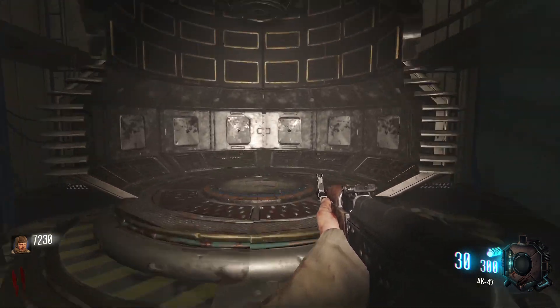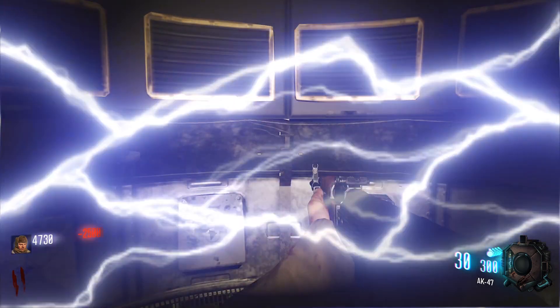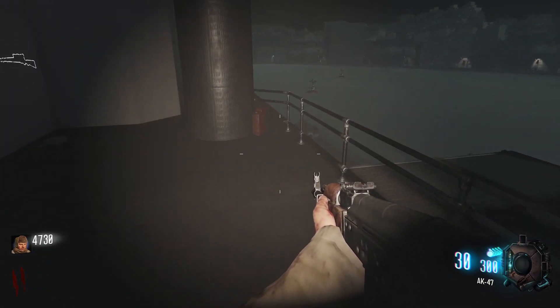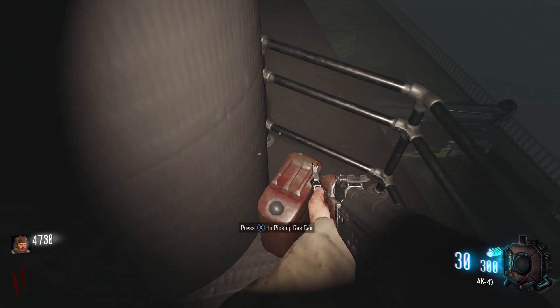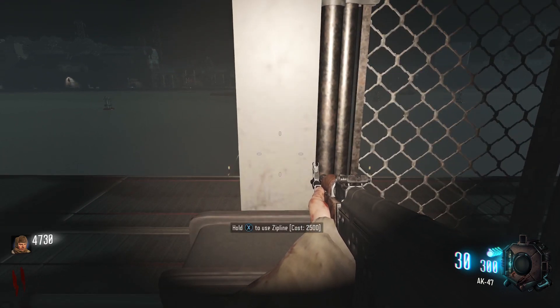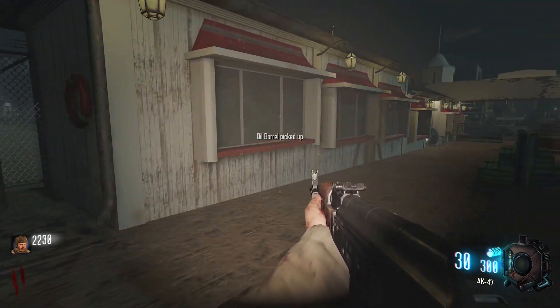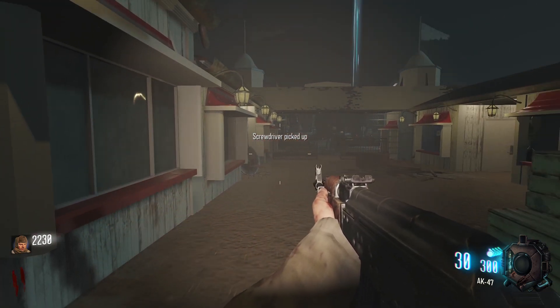You'll next need to obtain the kugel. Take the teleporter to pack-a-punch for 2500 points. Head outside and to the left of the zip line is a gas can — pick it up. Then take the zip line for another 2500 points. When you land, pick up the blue oil barrel on your left and then find the screwdriver on one of the counters on the pier.